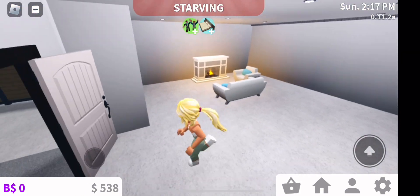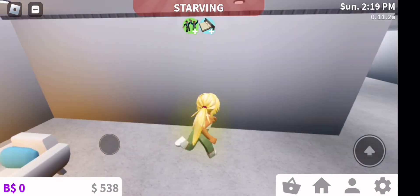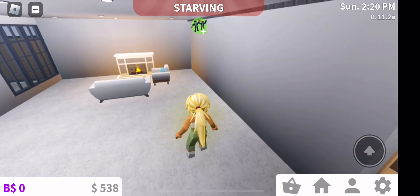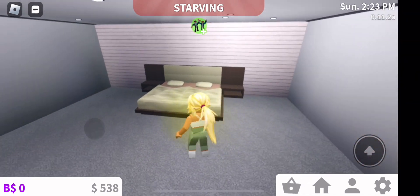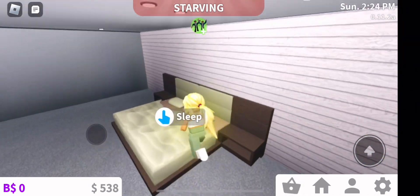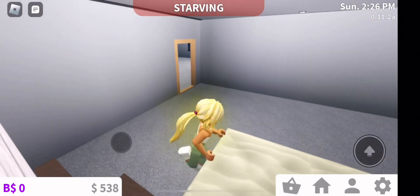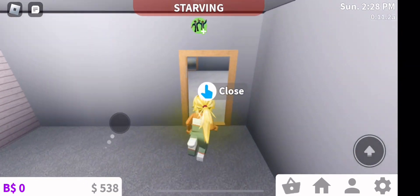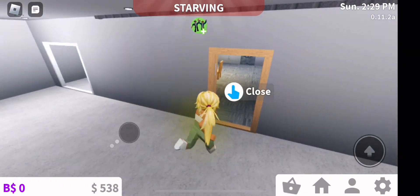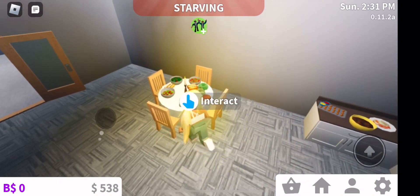So this is the living room. Now here is my bedroom. This is my kitchen. Let's go outside.